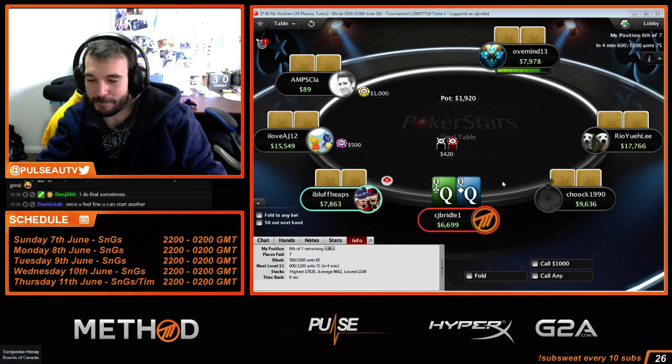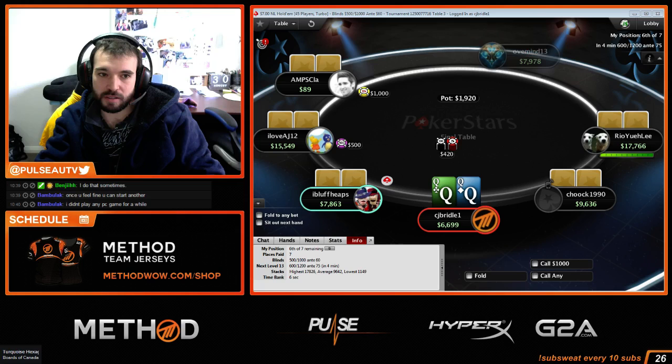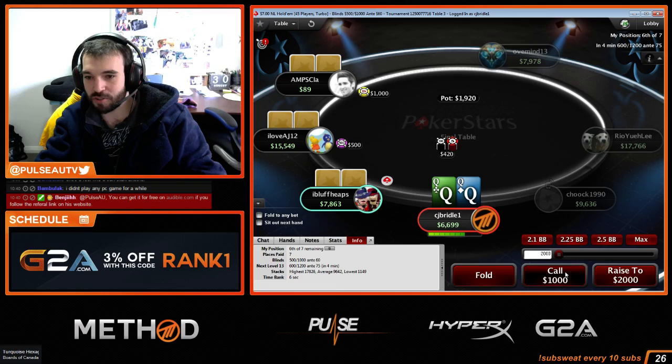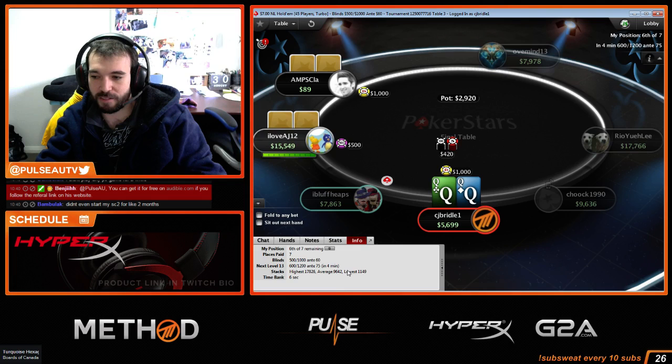We got the queens. I feel like trapping, because maybe these guys think I'm just trying to take this guy out. I'm going to do it — it's a weird play, but I think it works because it looks like I'm trying to play against the big blind and I'm going to fold to an all-in.